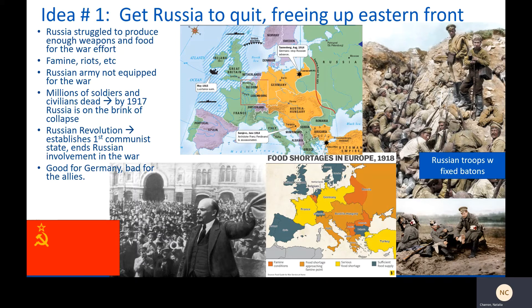Lenin was secreted back into Russia in a sealed train car. A revolution had happened before — months before — that installed a provisional government. But that provisional government wanted to continue the war. So a second revolution happened, led by Lenin and the Bolsheviks, the Communist Party, that successfully turned Russia into the world's first communist state, the Soviet Union.